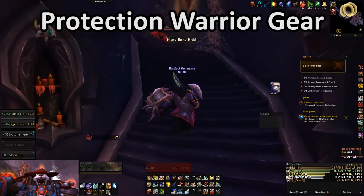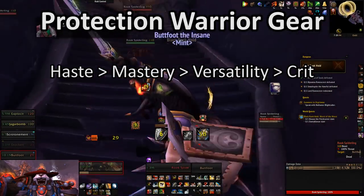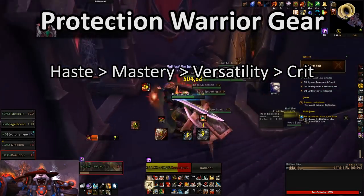As for how to gear, the setup is pretty simple. Haste is better than Mastery, which is better than Versatility, which is better than Crit.